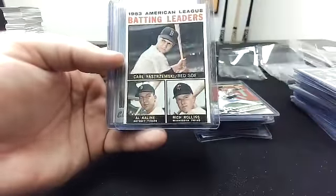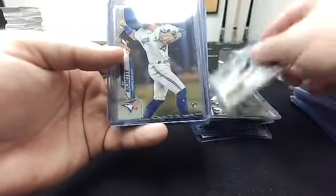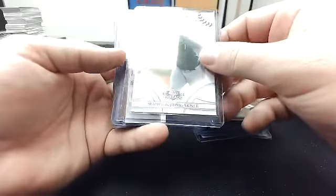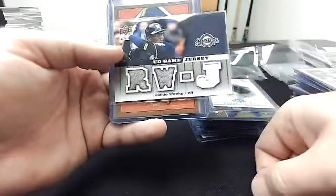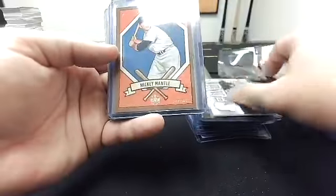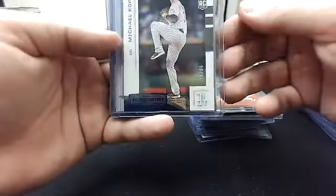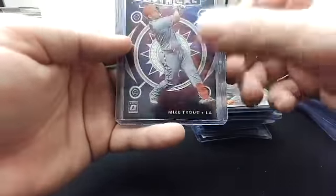1964 batting leaders: Carl Yastrzemski, Al Kaline, Rich Rollins. Eloy Heritage rookie, Bo Bichette chrome rookie, Madison Bumgarner from 2008 Threads, Ricky Weeks jersey, Mickey Mantle from Diamond Kings 2019, Michael Kopech rookies and stars to 99, Francisco Lindor Bowman, Rafael Devers Topps rookie, Mike Trout Mythical, and a Jock Pederson rated rookie. That is gonna do it.